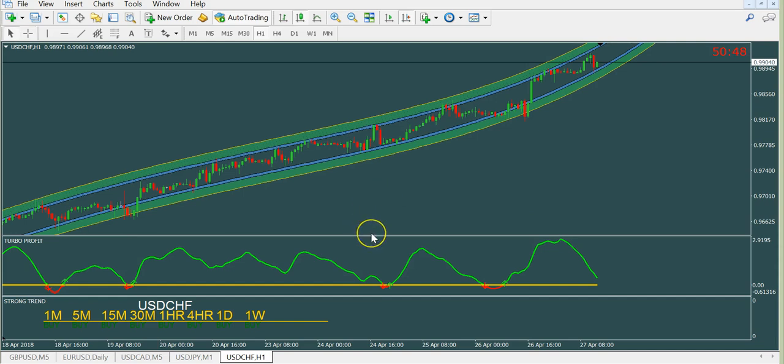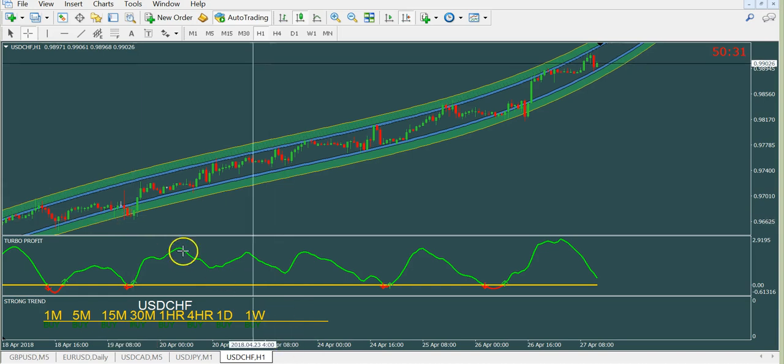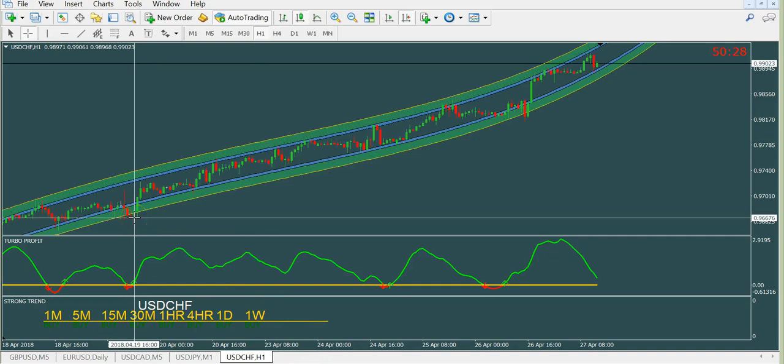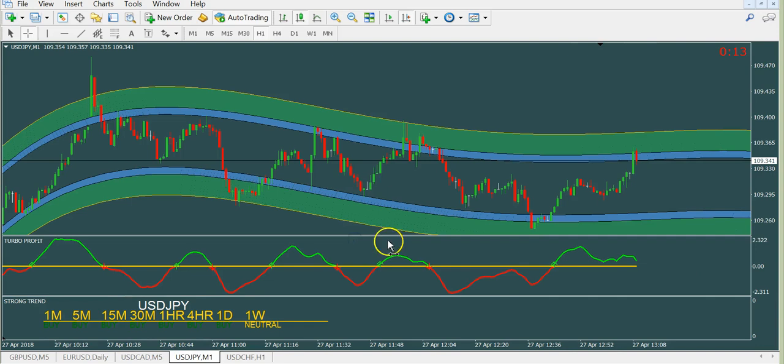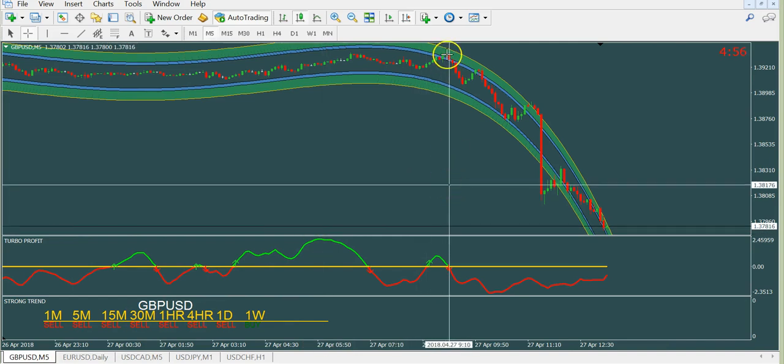The rules are the same for all timeframes. For binary, I recommend only the one-minute timeframe with 15-minute expiry. If you trade on the daily chart for binary, the minimum expiry would be end of day — about 10 hours — and you will always be in the money. But for binary I recommend only the 1-minute timeframe with 15-minute expiry, and you can see here it is very clearly in the money.